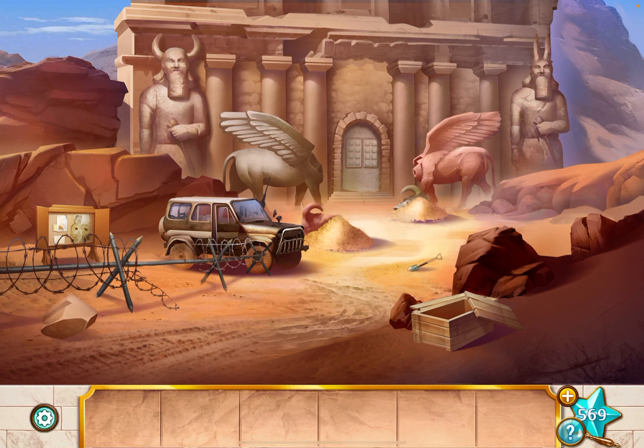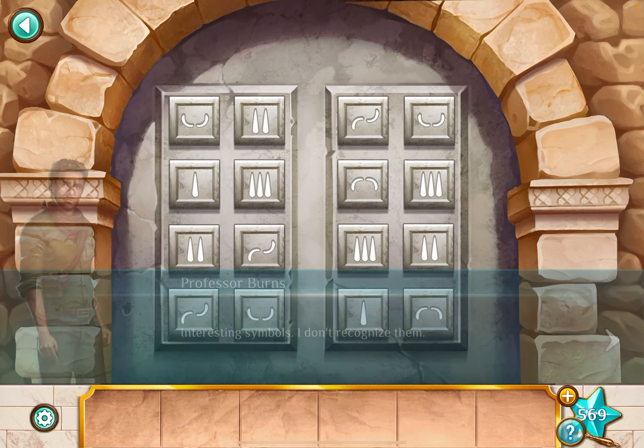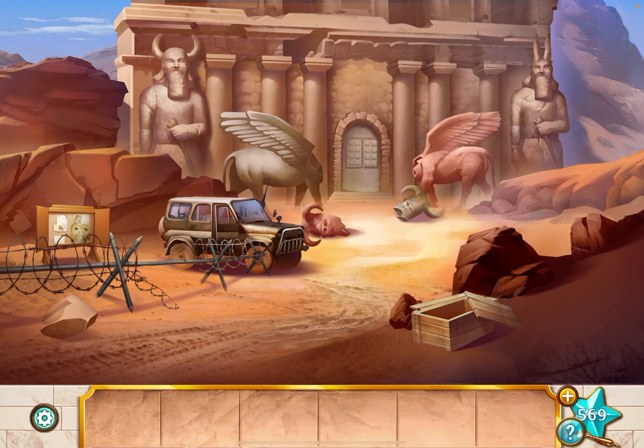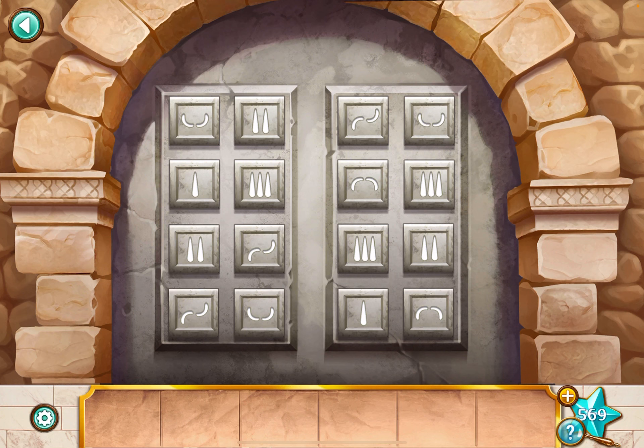Alright, grab the shovel and use it to dig up these two heads. Notice one is red and goes on the red statue, and the other is white and goes on the other. Swap them — imagine how they would look — and then take the horns from all four statues. We're going to enter them into this door. The left one has two horns curved pointing up. The next white one has one curved pointing down, one curved pointing up. The red has two curved pointing down. The last has two pointing straight up. So it looks like this.